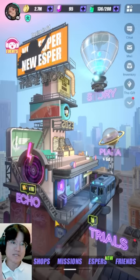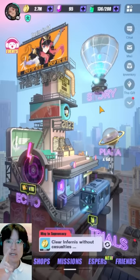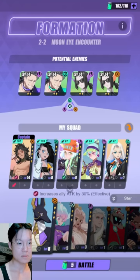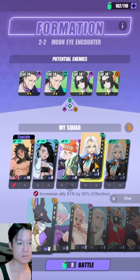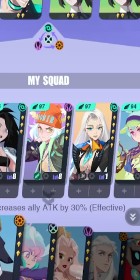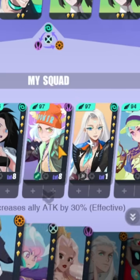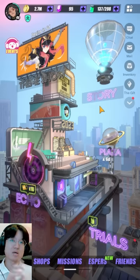One important thing about team building is speed order. It's very important to swap your Espers around, especially when they have the exact same speed, because the Esper on the left will always move first. Make sure you know exactly who is supposed to move first so you can arrange them accordingly.